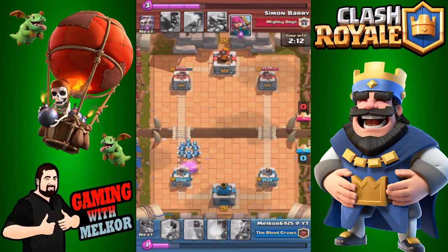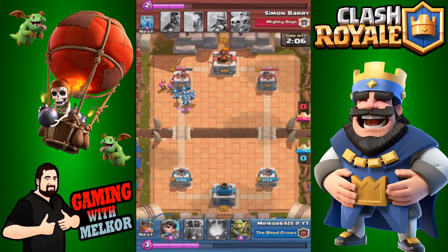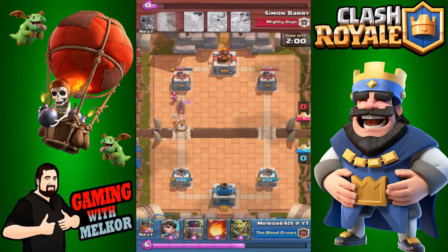We were able to counteract that attack. The opponent dropped down his archers to try and take down the minion horde, but we are going to get some damage off on this tower, taking it all the way down to just under 1400.